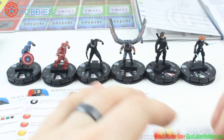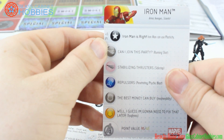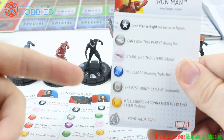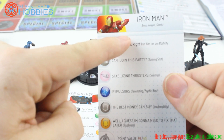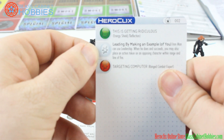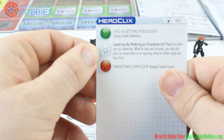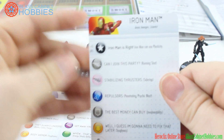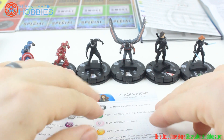Iron Man also has a 5-point trait where Iron Man can use plasticity. He's 95 and 45 points. All of the characters are 95 and 45 and I believe they all have 5-point traits. His keywords are Armor, Avengers, and Scientist. His special damage power: Iron Man can use leadership, and when he does and succeeds, you may also place an action token on an opposing character within range and line of fire. That is really good. After we go through the cards I will take a look at the dial.